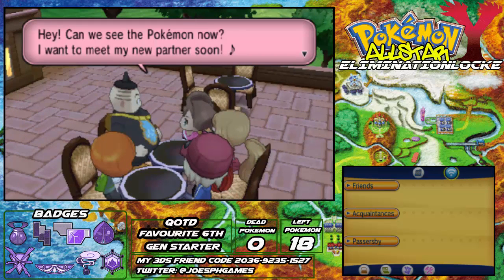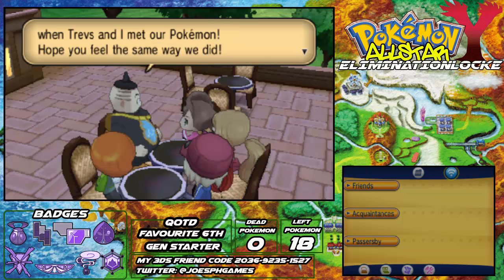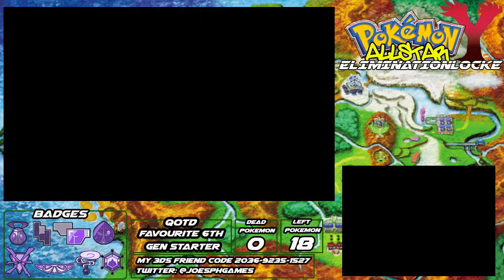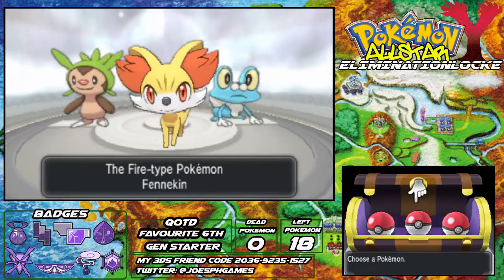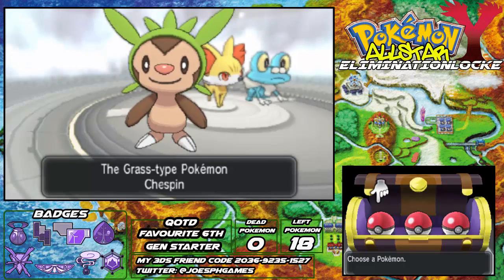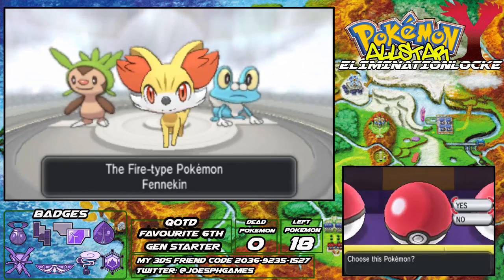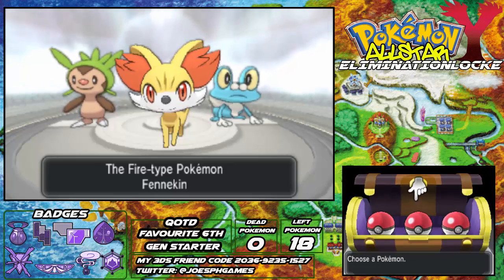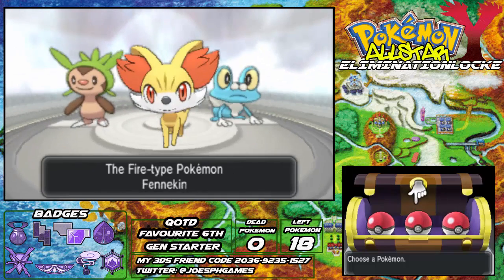Hey, can we see the Pokemon now? I really wanna get my new Pokemon partner! So if this were a normal LP, this would be where I told you guys to pick my starter. But this is an All-Star Elimination Lock and none of these Pokemon are our friends' mascots, so I'm just going to pick my favourite Pokemon out of all of them. The question of the day for today's episode is: what is your favourite sixth gen starter? Let me know in the comments section down below. Anyway, I'm going to go pick Fennekin — Fennekin's my favourite.